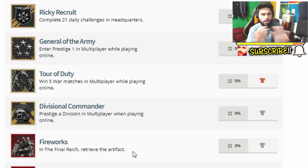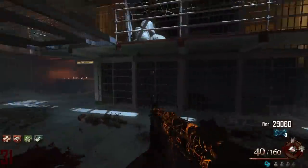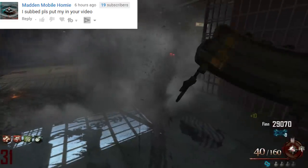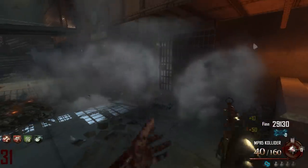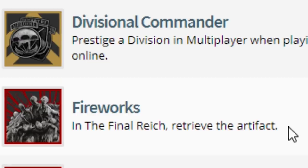Now I'm not gonna go through all the trophies because y'all are not really going to be interested in the campaign trophies, but of course you're going to be interested in the story mode. We're gonna dive into Call of Duty World War 2 zombies trophies, and there are 10 trophies. The first one is called Fireworks.